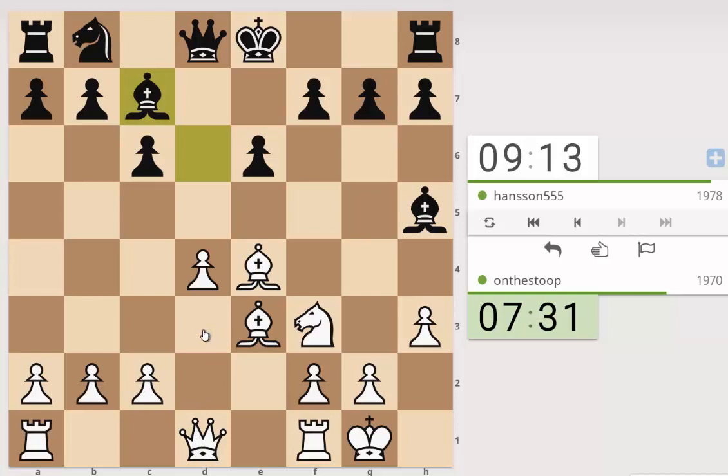So let's just look at that: queen d3, queen d6, threatening bishop takes f3 and then mate on h2. That's certainly nothing great. But the other alternative is queen d3 - if queen d6 immediately, we have knight here. Then let's look at f6 - okay, that's possible. So let's try and think this through now. We've got the issue that the queen is coming to d6.